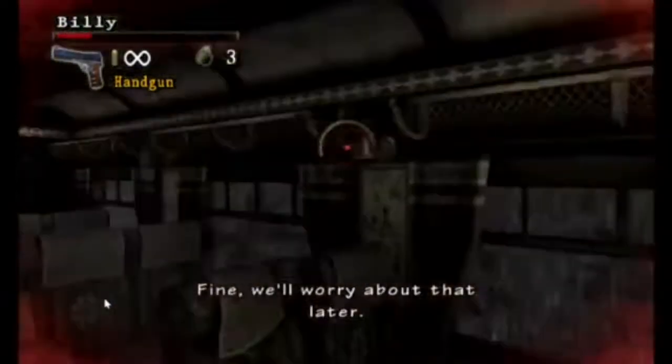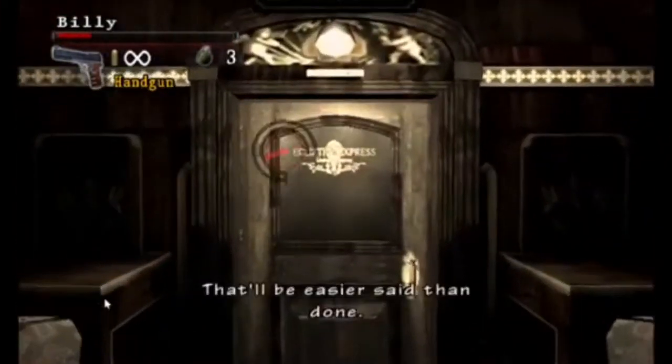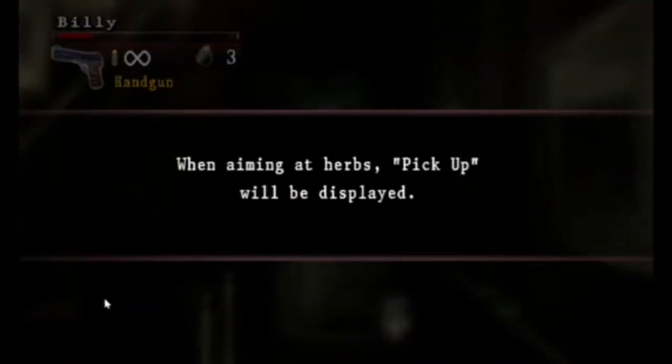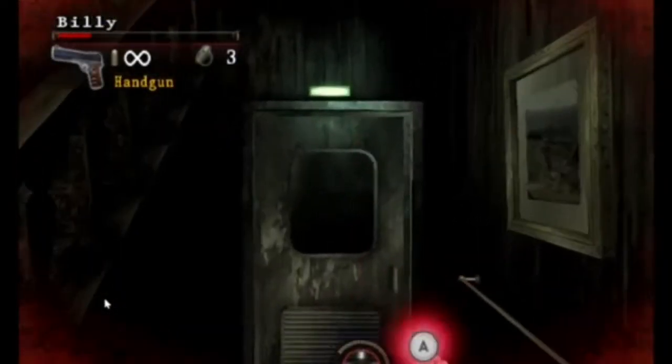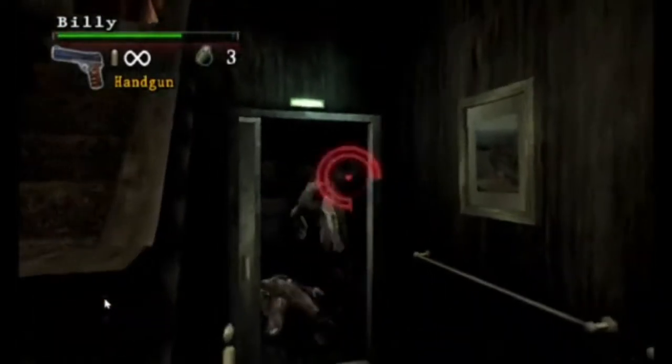Basically, what this game is — it's a light gun rail shooter recapping the events of Resident Evil 1, Resident Evil 0, and Resident Evil 3 Nemesis, also adding a hidden new scenario retelling Umbrella's downfall as you play as Jill and Chris.